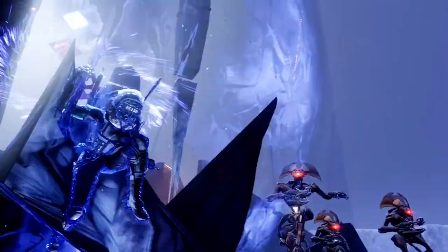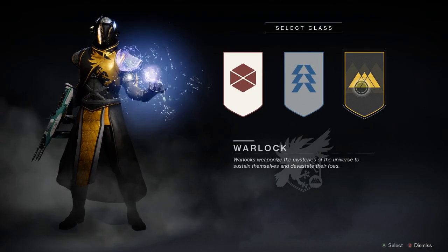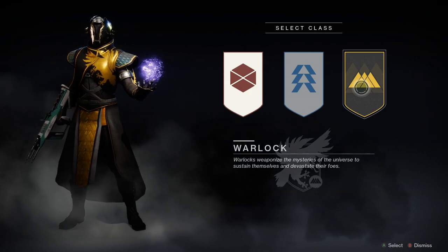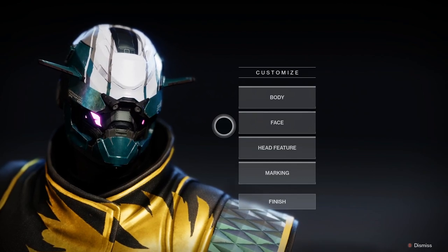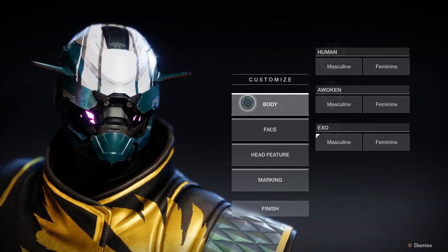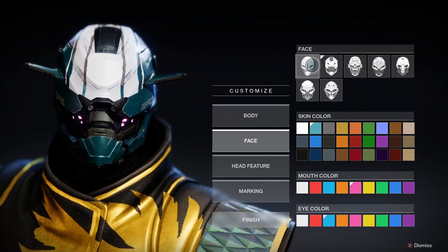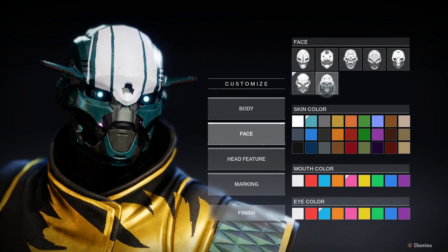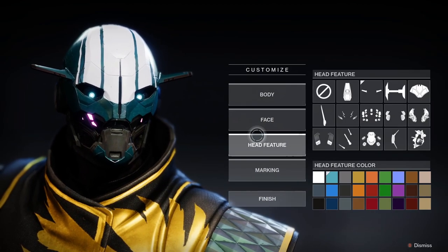First up, you want to create a character. At the start you've got the choice of three classes: Titan, Warlock, and Hunter. Titans are punchy tanks, Warlocks are your space wizards, and Hunters are your ninja class with stealth and speed. There isn't a massive difference between them — historically Hunters are the most popular class due to their mobility — but you can pick whichever you think is best for you.